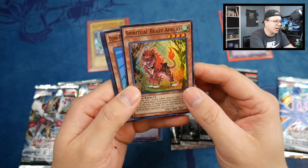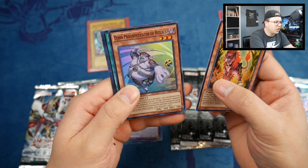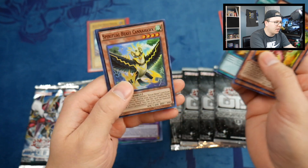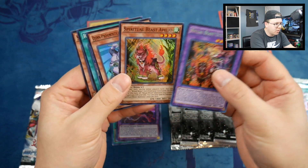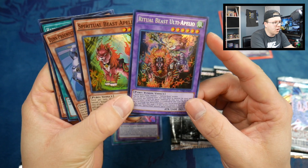From Secret Forces we got Spiritual Beasts — Ritual Beast Apelio, Ritual Beast Bond, Ritual Beast Cannahawk, Ritual Beast Ulti-Apelio, and a Ritual Beast Master of Rituals. So there's your regular Spiritual Beast Apelio, and then there's the Ulti-Apelio.